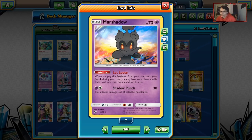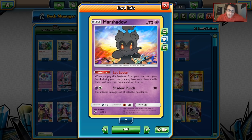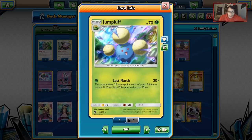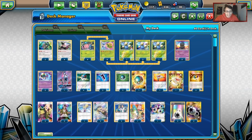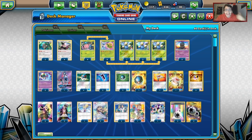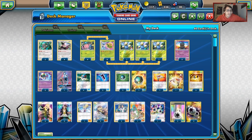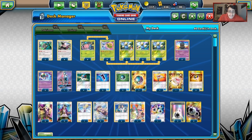Having Let Loose is really good against Stage 2 decks. Lost March struggles badly against decks that abuse Beacon. So having Let Loose to force your opponent to a low hand size is great. You can play very aggressively with Lost March, get a bunch of damage early on, then Marshadow them to a four-card hand and hope that hand doesn't give them anything to work with — then just steamroll them. That's the idea behind Marshadow. And we have one Tapu Lele just for Wonder Tag. That's 25 Pokémon total.